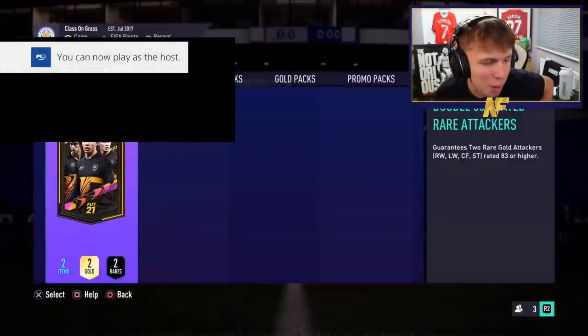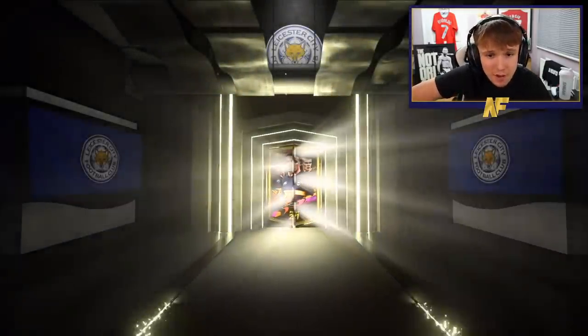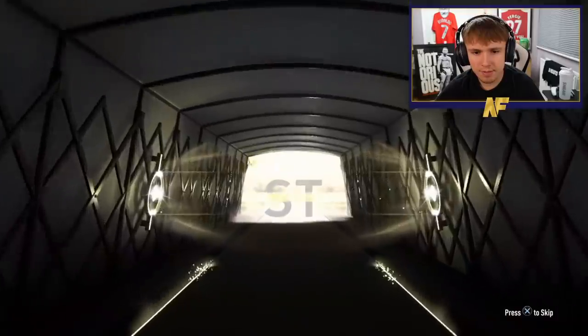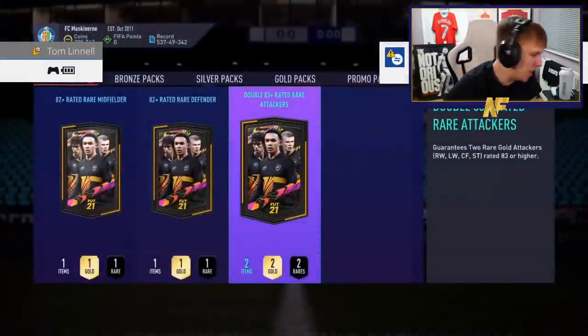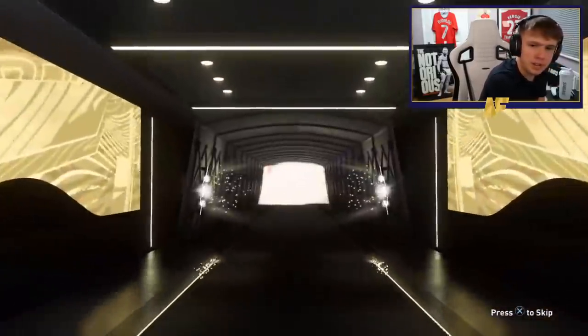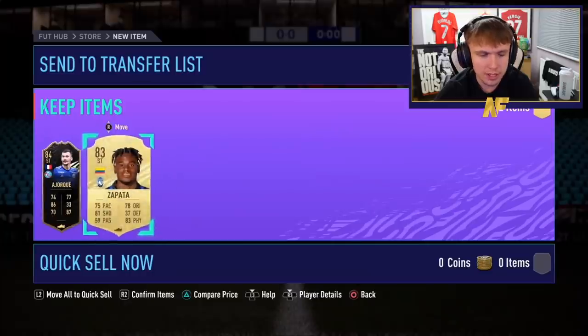Man like Alec with the final pack — can we end it on a blue? It's so hard to pack a blue. It's not going to be a walkout so we've got no chance. We end it like we started — two 83s. Number twenty-one — Bet's Fire, let's go. 83-plus attackers. Walkout! In form — it's going to be fake Ben Yedder, isn't it? It's fake Ben Yedder — 100%. First time we got him, a joker. Anyone with him? Zapata.